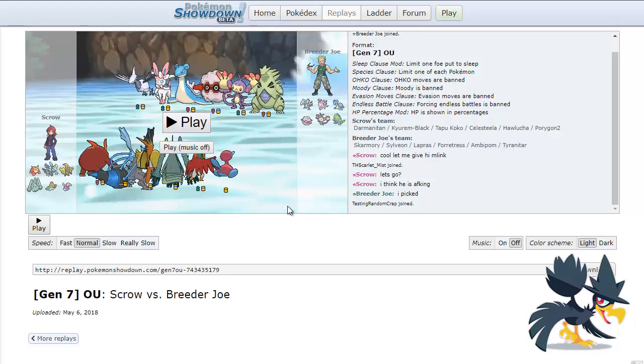Looking at the team preview alone, I see no Pangoro, which is very good for me. That means he doesn't really have a solid answer against my P2. It also means that my tech is not gonna work to trace the pixelate ability from Sylveon and potentially OHKO the Pangoro with Tri Attack. The fact that he doesn't have Pangoro is very good for me, and from team preview alone I don't see any immediate answers to my P2, so that's always my backup plan.